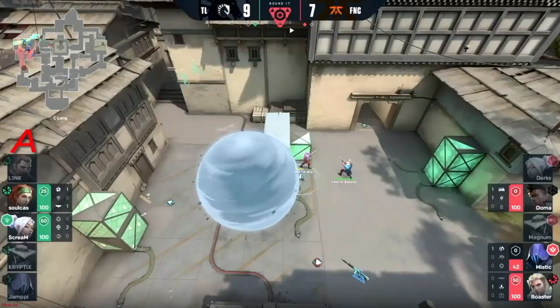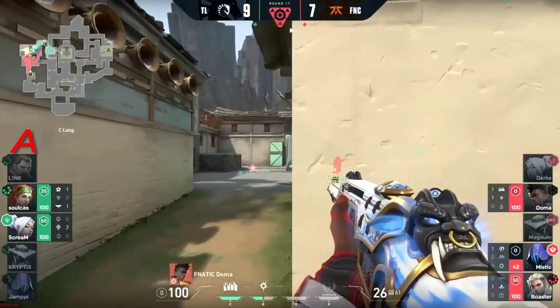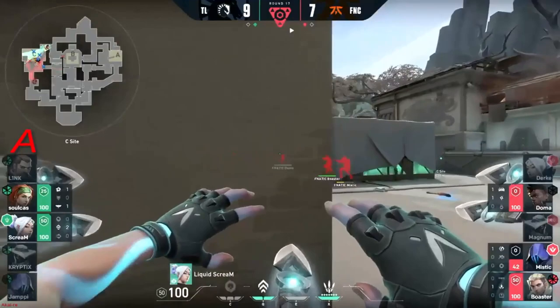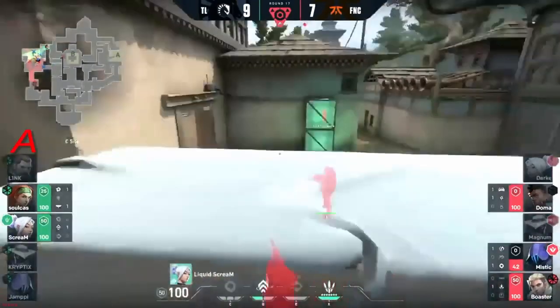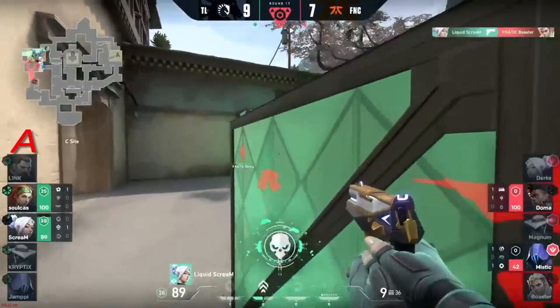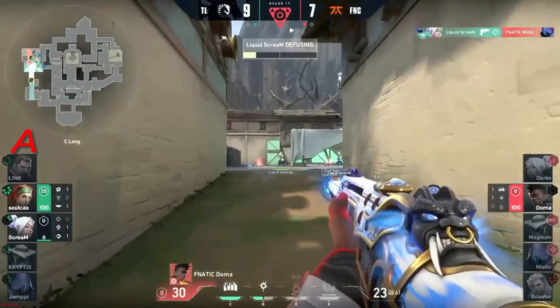Mystic trying to give them the slip but he's just playing with those audio cues. Fanatic gonna look to hold on to three. Scream — Bladestorm still in a position to do some damage, creeping through. Actually gonna jump up on the right click — goes astray. But still finds Boaster here with the classic.